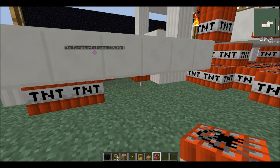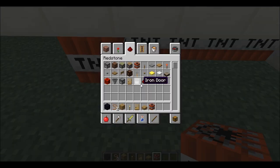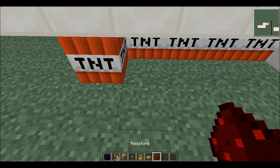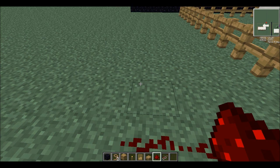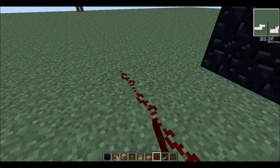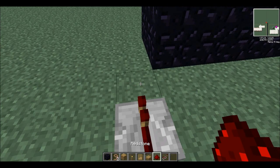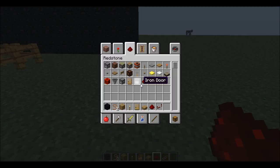I actually feel kind of bad for him. I was looking up some information on the guy and it said that when he built his house, his wife divorced him because he was so obsessed with it. So guys, when you become an architect — like I plan to be — make sure you focus on your wife too. Okay, let's go ahead and light the TNT. I'm making a wool trail. Just do it, I've been anxious and waiting for this moment for a really long time!